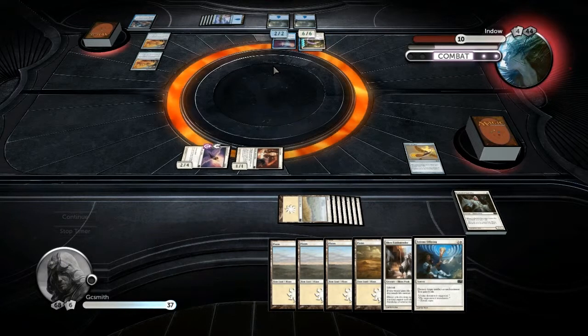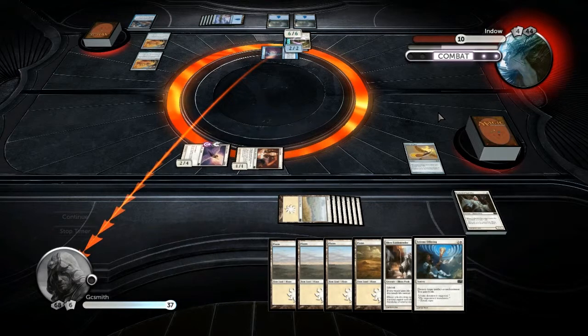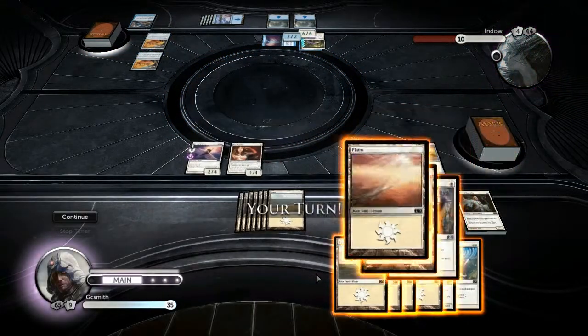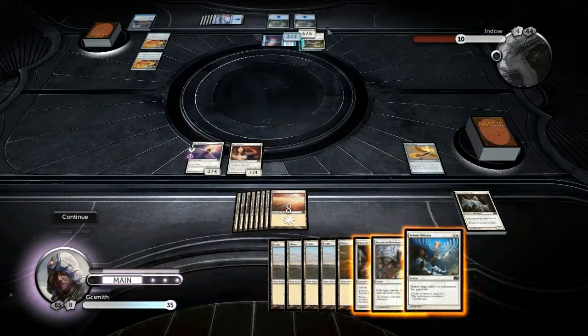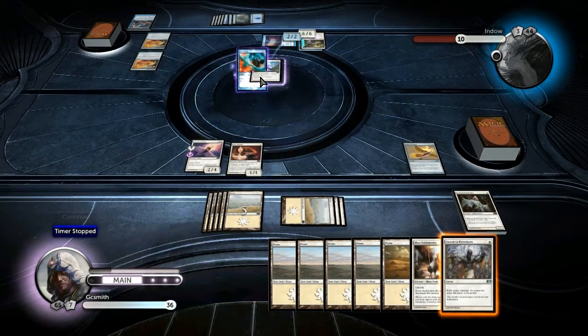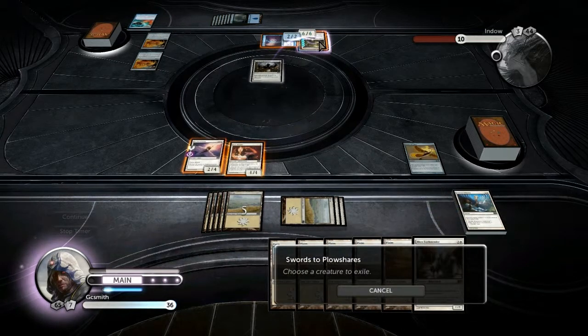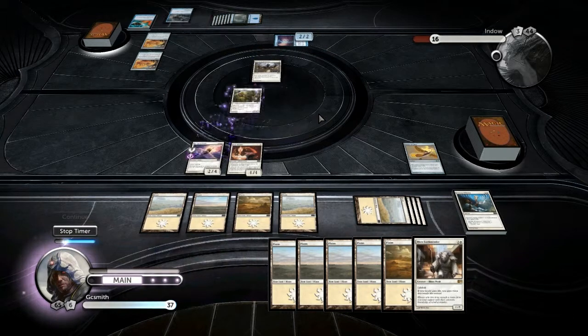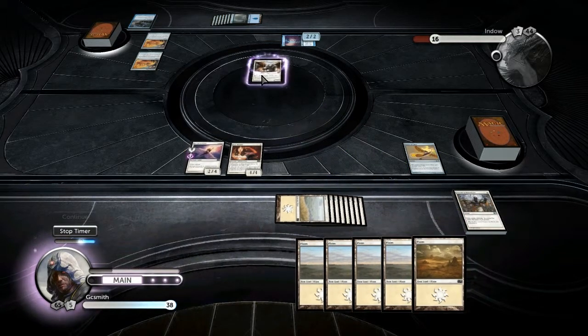Mind control — that's nasty. He's used mind control on my creature, but fortunately I've still got a way to break that enchantment. It keeps summoning sickness until it's been in play a full turn. He tapped my other creature so I can't block — clever, but not enough to help him. I'll target that enchantment to get rid of the mind control, but he's going to try and counter it. He's cancelled it, so he keeps control of my creature. I'll exile it — if I can't have it, he can't have it either.